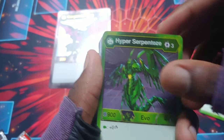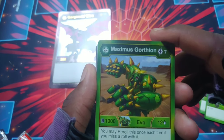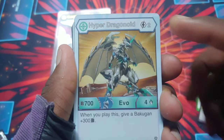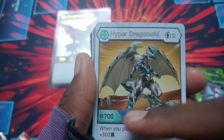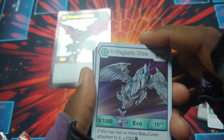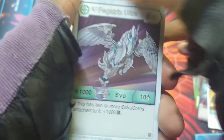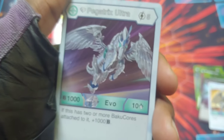Maximus Gortheon for Ventus, B power 1000, damage 12, seven to get it out, and you can re-roll with it. Darkest Petrify minus five, two to get it out — pretty good. Hyper Dragonoid, B power 700, damage level four — when you play it you give a Bakugan plus 300, which is pretty crazy, so 1000 and four for two energy. Then Diamond Pegatrix Ultra, B power 1000, damage 10 — if it has two or more Baku Cores attached it gets plus 1000. I still need a Diamond Pegatrix Ultra and a Diamond Nilius so badly.